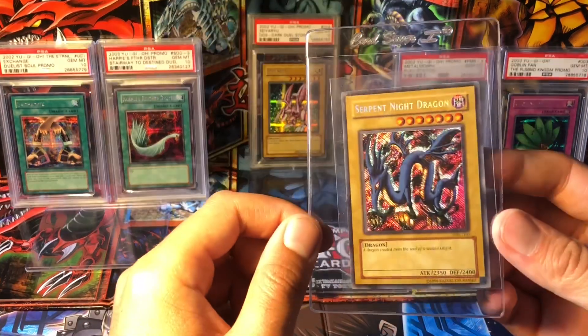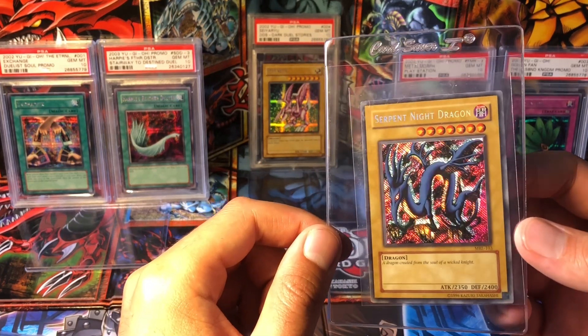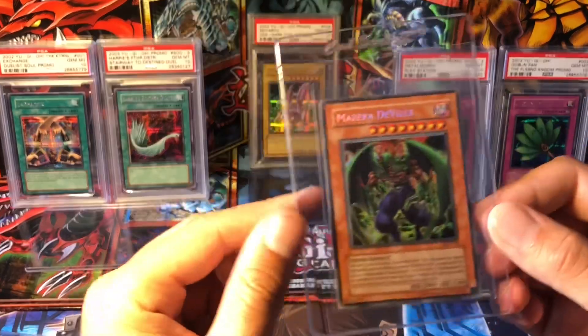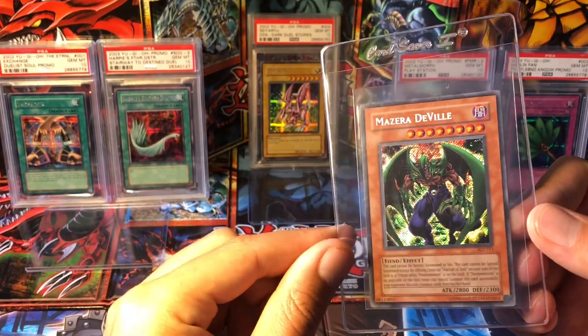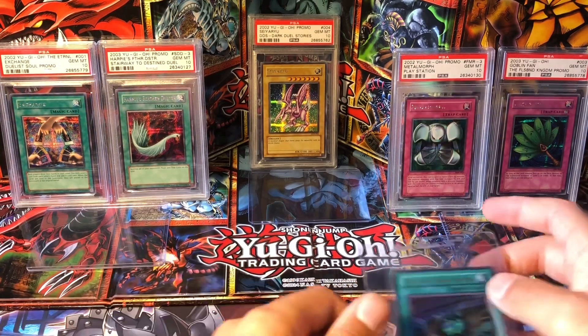I have a few Unlimited here — the Reverse Foil Unlimited Serpent Night Dragon from Magic Ruler, and Mazur DeVille from AST. I pulled both these cards from packs, so that's the only reason I'm grading them.